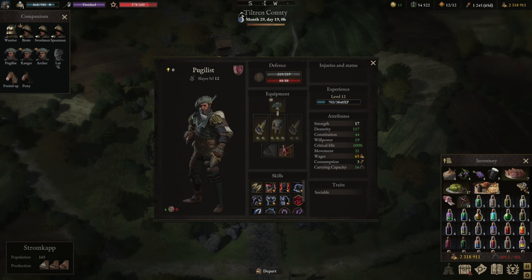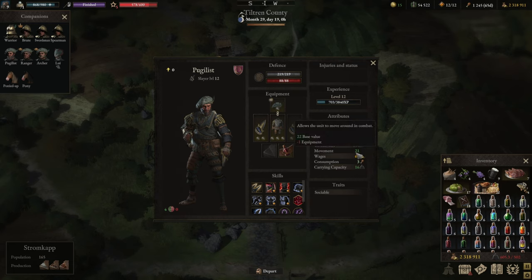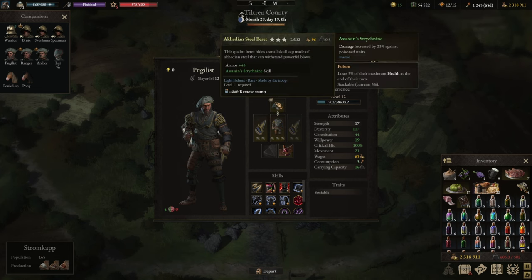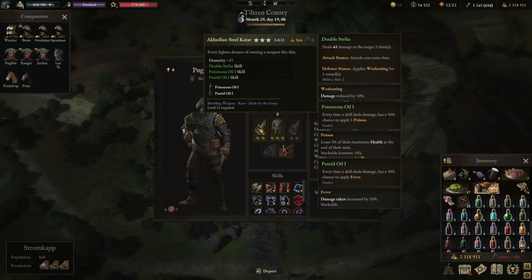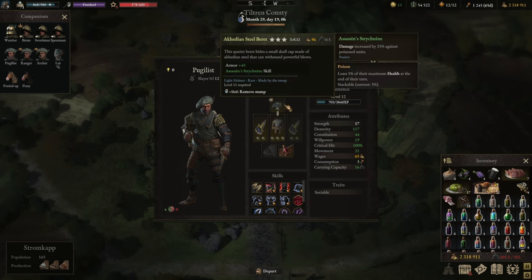Which brings us to the second Pugilist build — the Slayer. The Slayer build is really all about light armor DPS. We do have the same stat distribution: want to get to 15 on Willpower, then increase movement, then go with Critical Strike — we're already at 100% and food comes on top of it, so far more than necessary. We're having light armor crafted and light weapon crafted, so all of this is easily obtainable by you.